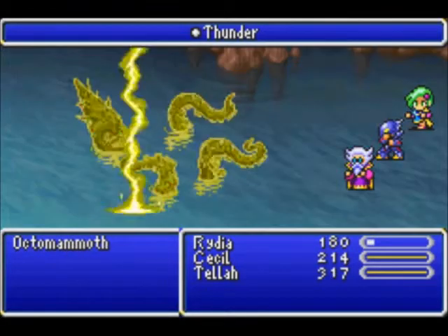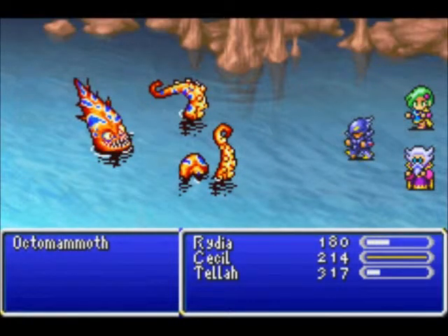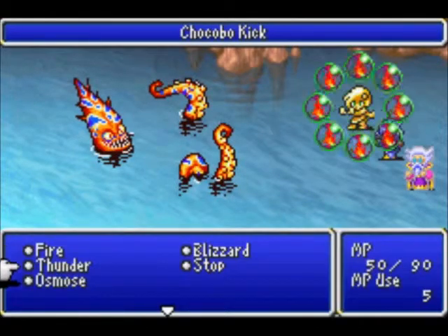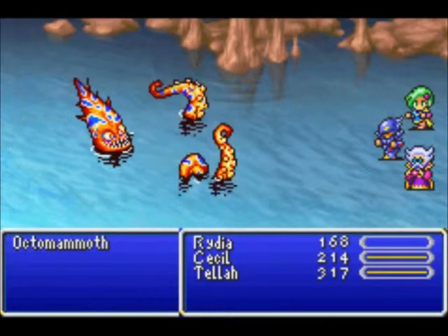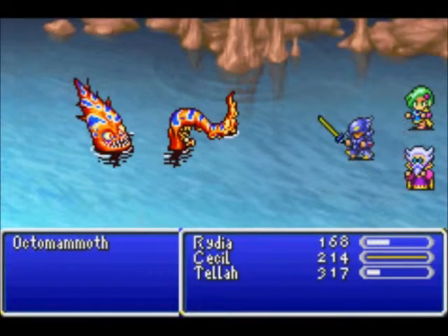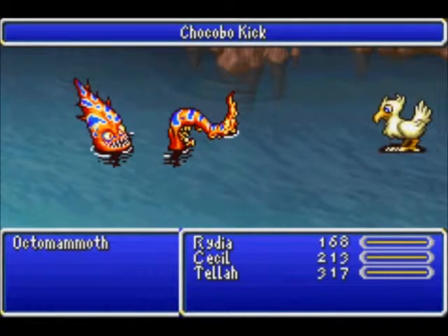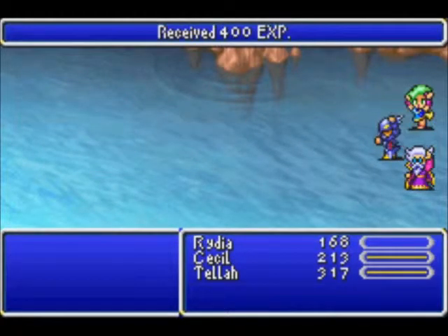The Chocobo animation in the PSP remake of this game is so funny. I love the music — how they have the xylophone play as the Chocobo runs away. Look it up; if you haven't played that version of the game, it's hilarious. It gets up on the monster at a 45-degree angle and just starts moving its feet, then runs away with the xylophone playing — it's awesome. And now Octomammoth is down to only one arm left. It looks like he's pleading for forgiveness and not for us not to kill him. But we don't give in to stuff like that, and he fades into purple — he's now defeated, and we can go into Damcyan Castle.